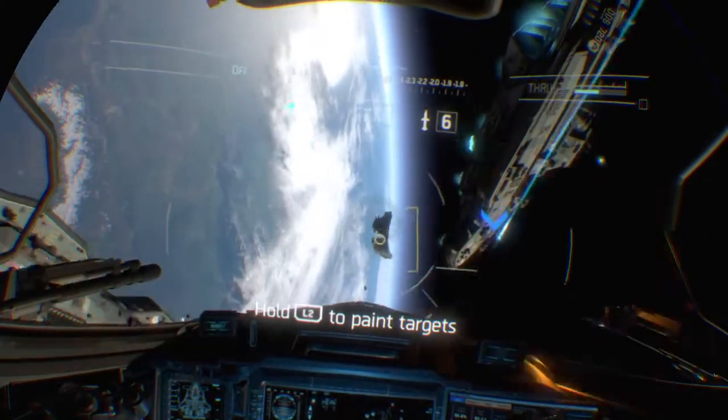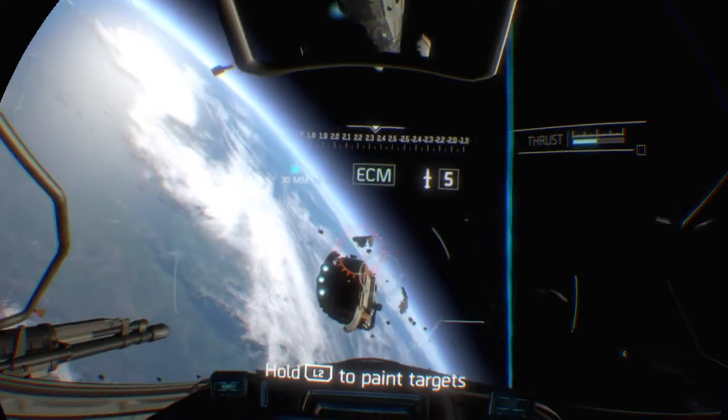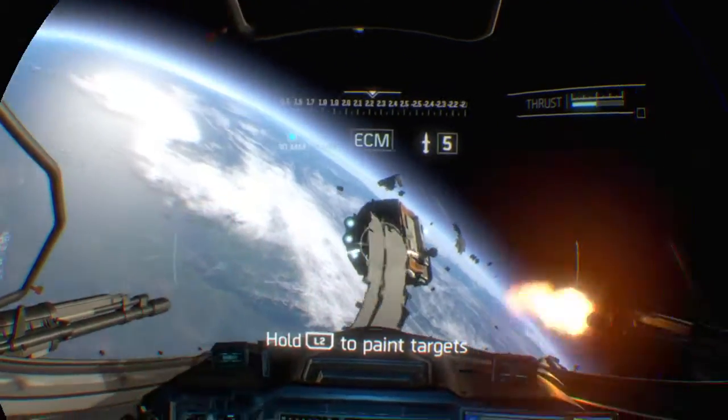One missile should take care of the large pieces. Hold down the left trigger to enable the target reticle. You can mark targets using your HUD. Release the trigger to fire. You can paint up to three targets at once.